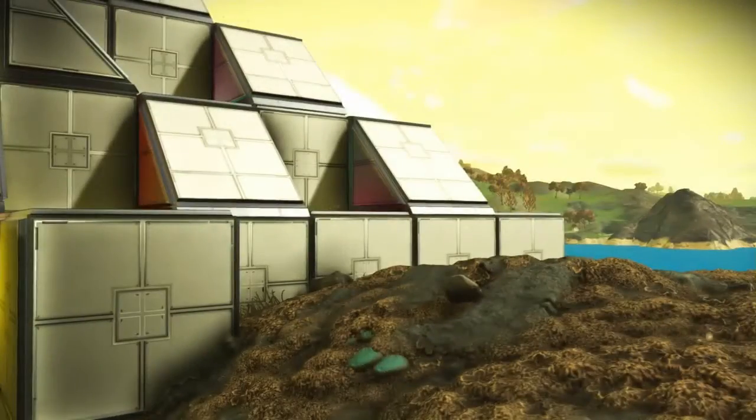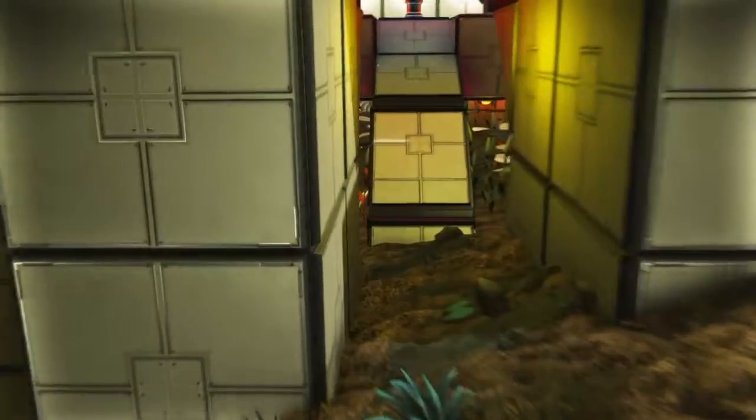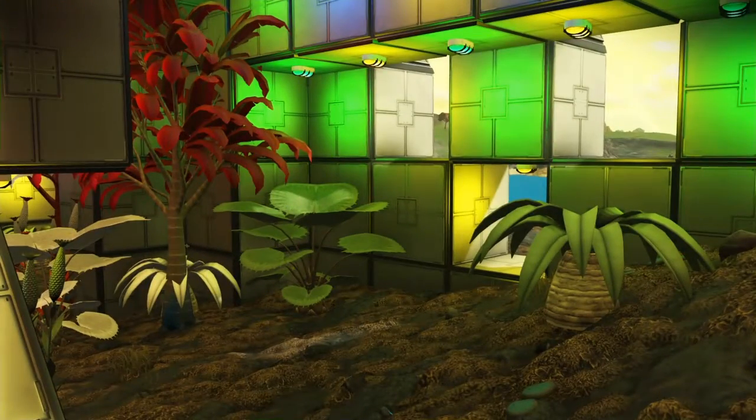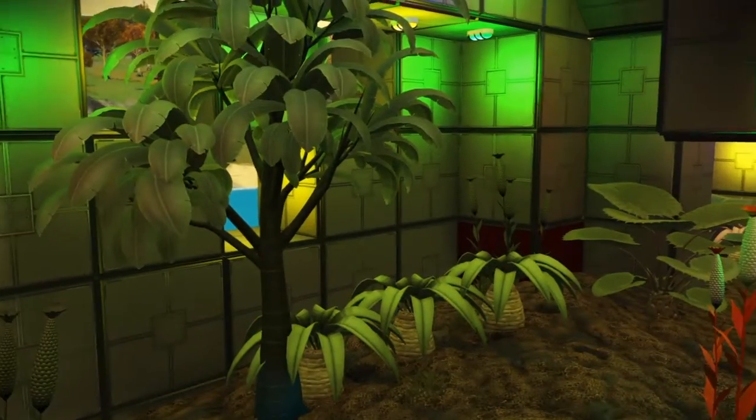Here's a little back entrance — oops, went the wrong way. Let's take a peek inside. Kind of like a disco going on in here in the indoor terrarium. Hopefully someone waters these plants; they're looking like they're okay.